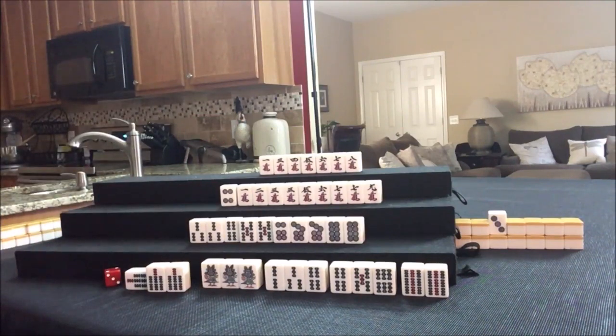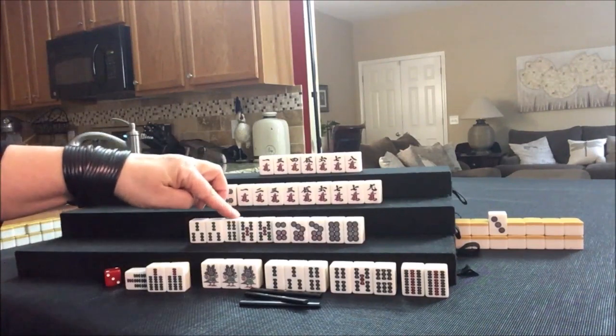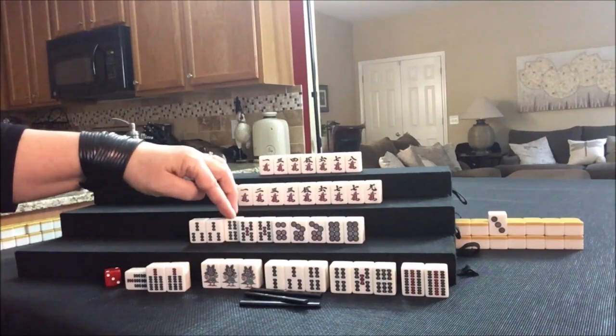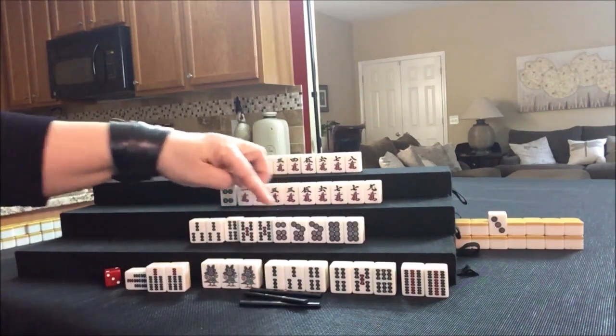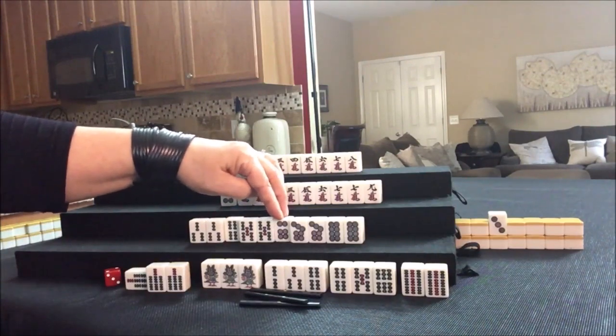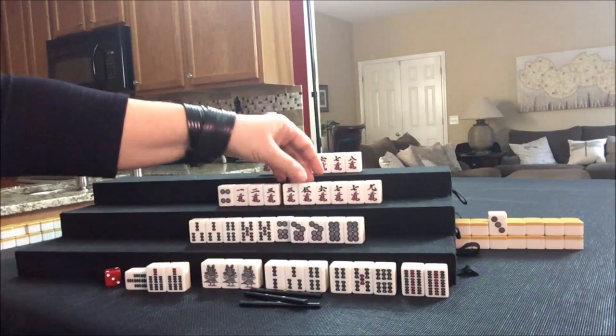For dealer Mangan, that's 12,000 — which is significant. This player got pretty close, one away from ready. They needed a six dot or a four bam. If we drew the six dot, I would discard the four bam; if we drew the four bam, I would discard the six dot, and we'd be ready on a double wait. Here, we were one away.